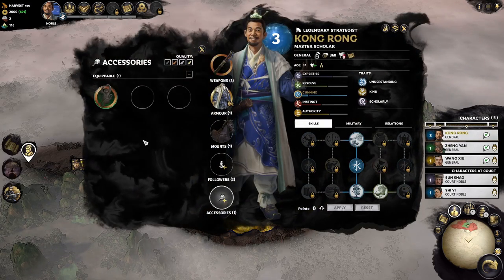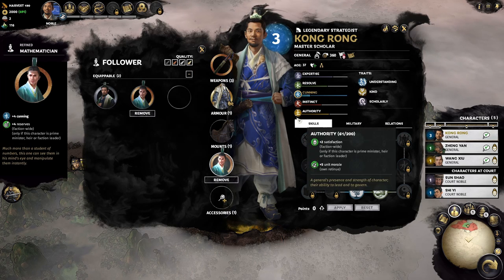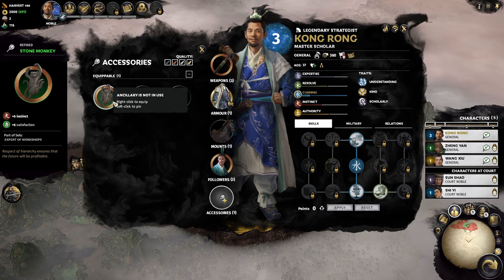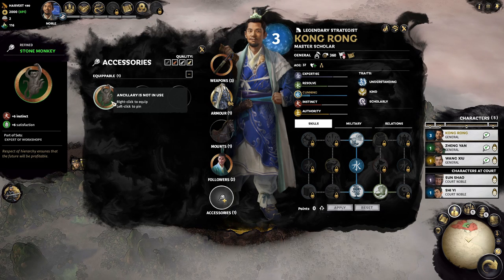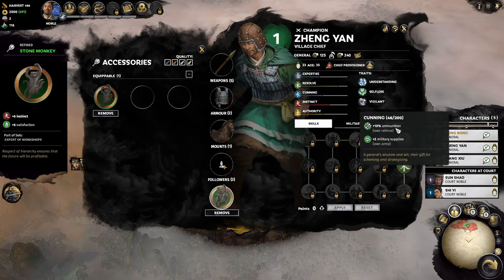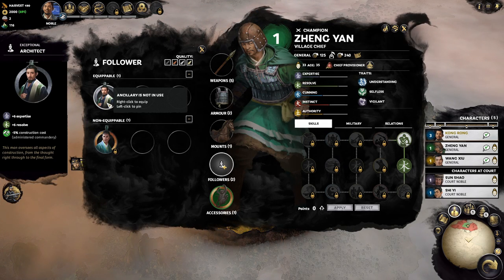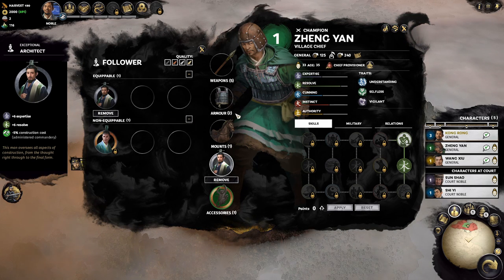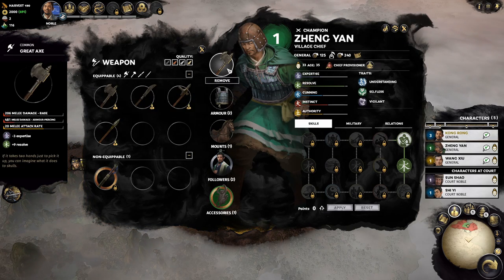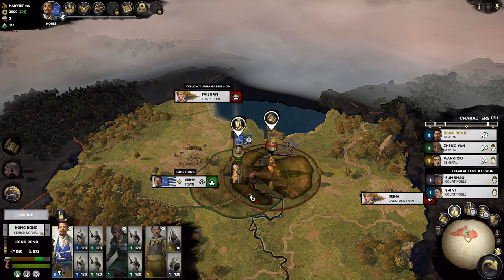We're going to give the cunning stat character to Kong Rong to give his range units more ammo, and we always start with a Stone Monkey — a standard item he gets at game start — which we'll give to Zheng Yan, our champion. We'll also give the Architect to him, as both Expertise and Resolve are good combat stats giving melee evasion and extra health respectively. We'll also switch his weapon to the giant axe for a little extra damage.